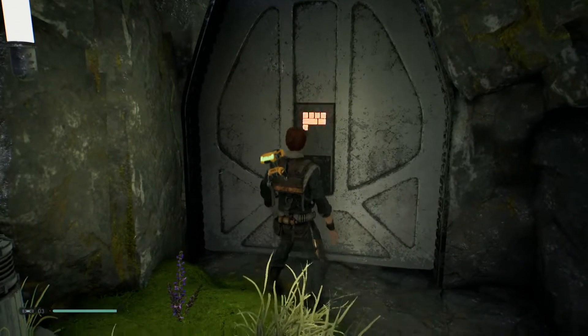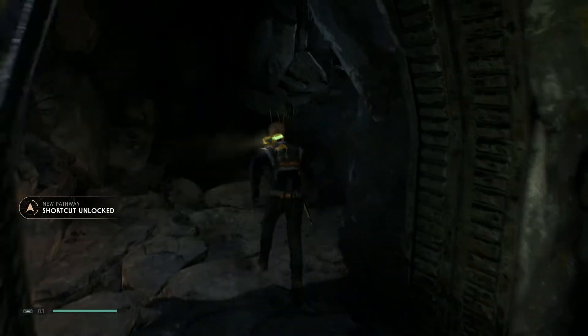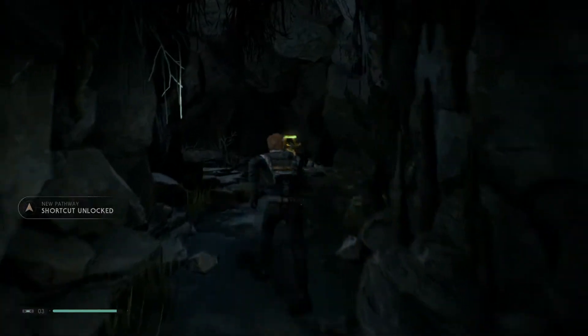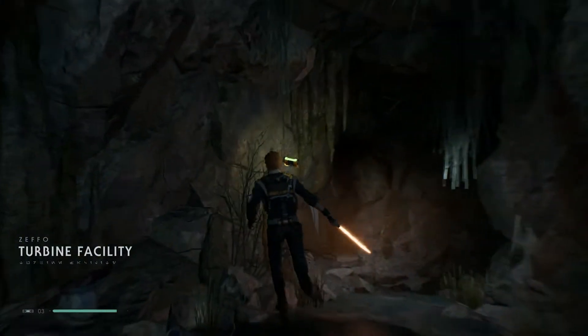Can we get in here? Oh. Shortcut unlocked. Where does this go then? Hey, it's here. In the turbine factory. Okay, cool.